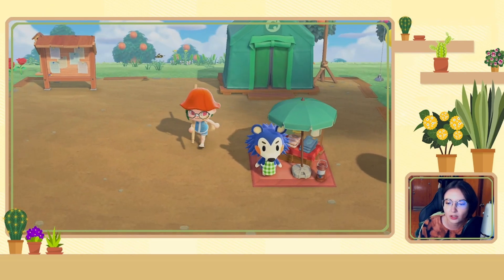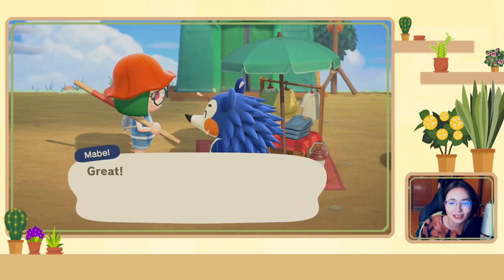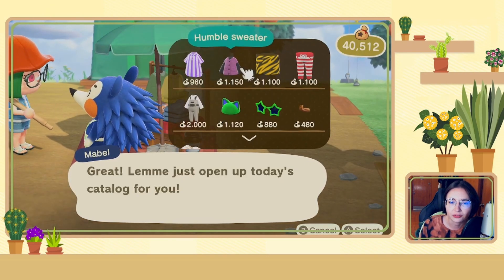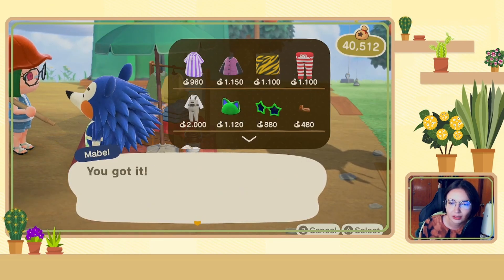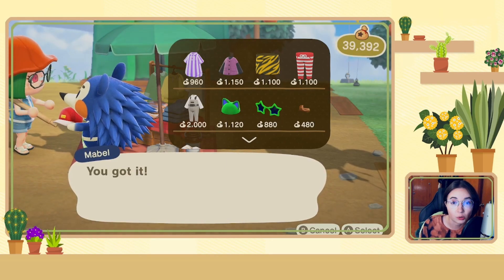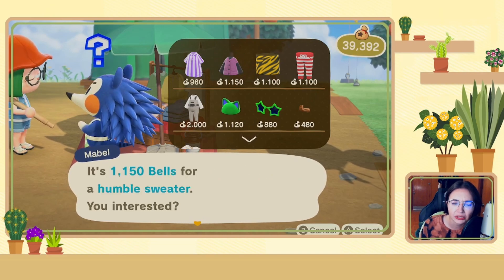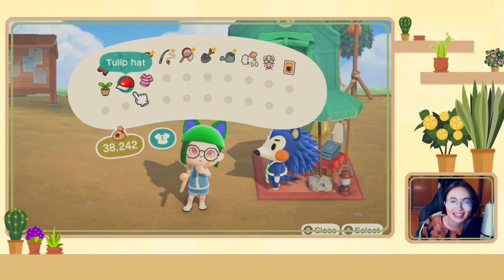Alrighty, let's talk to Mabel first. Yes, I want to see what she's selling. Wow, very eclectic stuff, but I'm feeling these pointy ears — I'm all about hats. Let's buy that. And since we're getting closer to the cooler weather and sweater weather, we are going to get this humble sweater. Yes!